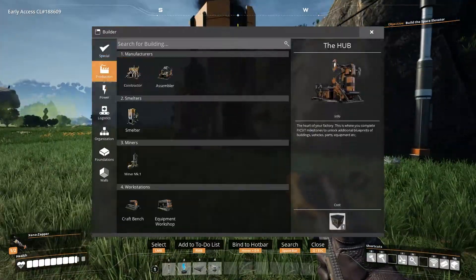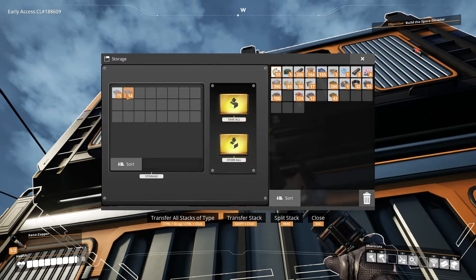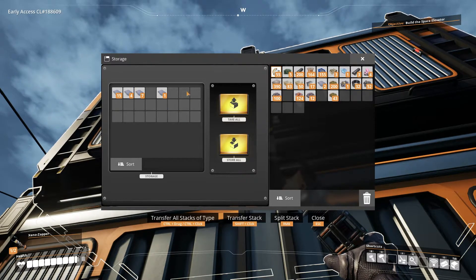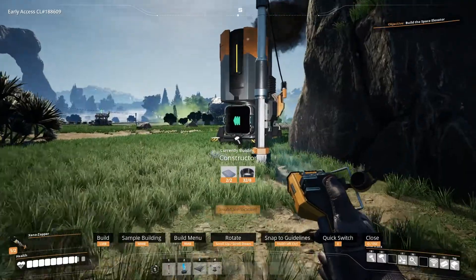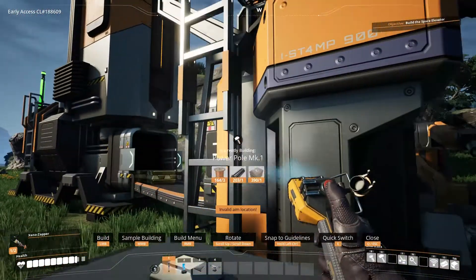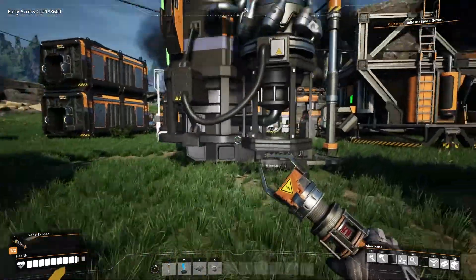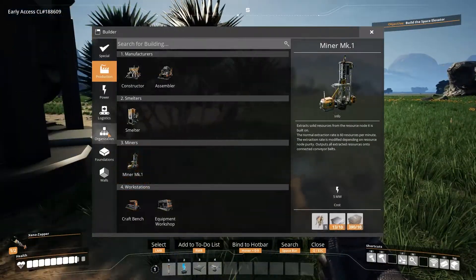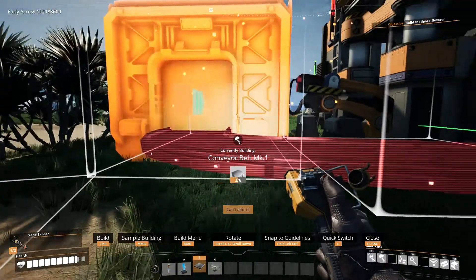I'm sure I can have something else do that for me. We'll just come over here and grab a few plates and place one of those constructors. We'll just make this into quickwire. I'll keep some caterium on the side, of course. It takes five seconds to make some of this, and might as well give it a box. Although I'm still gonna have to relocate, so probably this system.